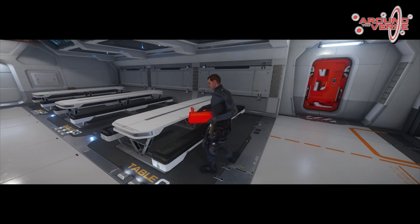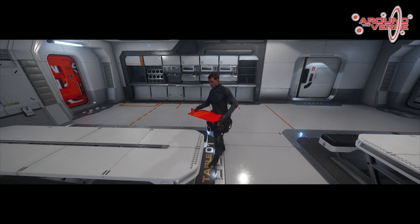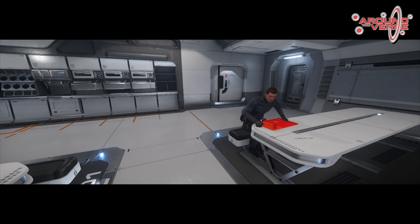Our biggest challenge right now is making all the usables function in-game properly. It is up to code, tech, and designers to make them work together, which is why Austin Animation is working closely with our Frankfurt and UK studios on this. Metrics are being created for door control panels, bathrooms, toilet facilities, and chow lines in the Idris mess hall.